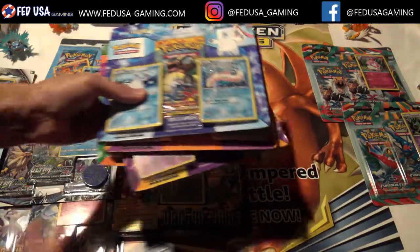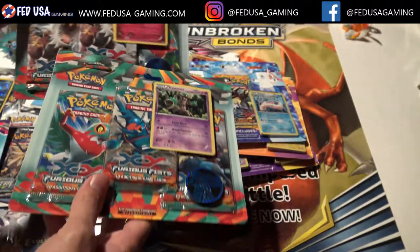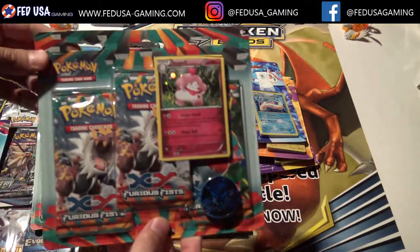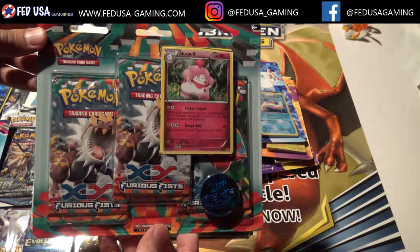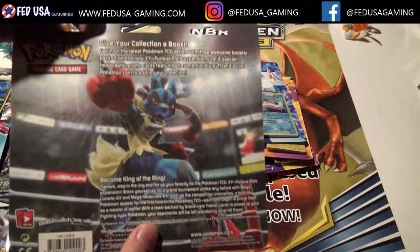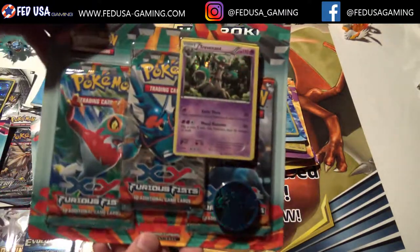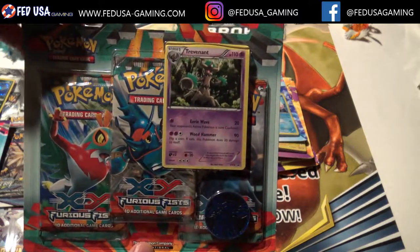I've just got two more to show you — here are some Furious Fist blisters. There's the box art, and this is the Trevenant blister with the Trevenant promo.